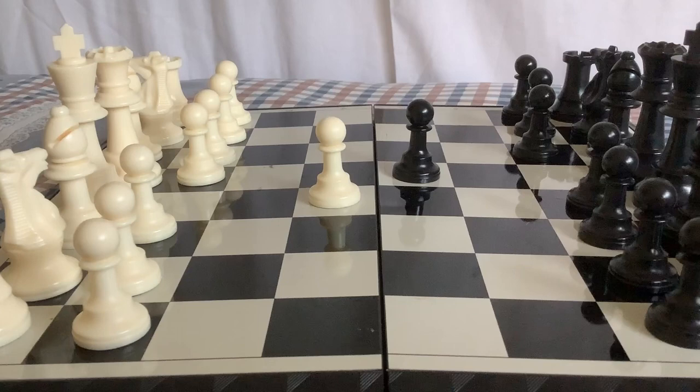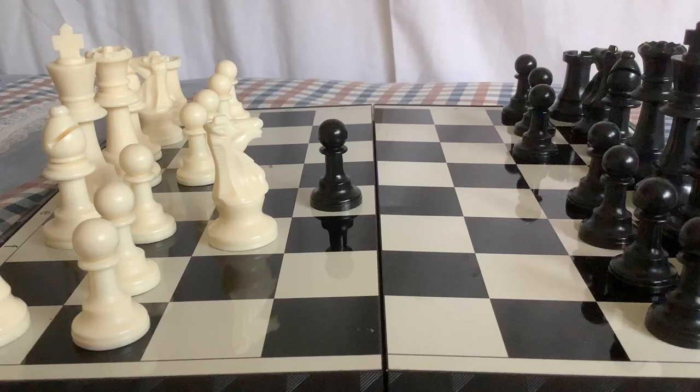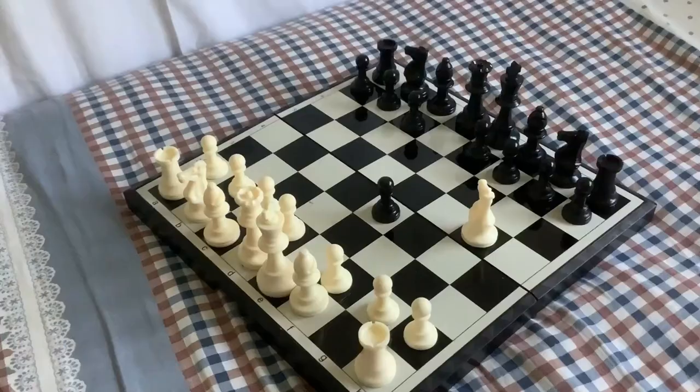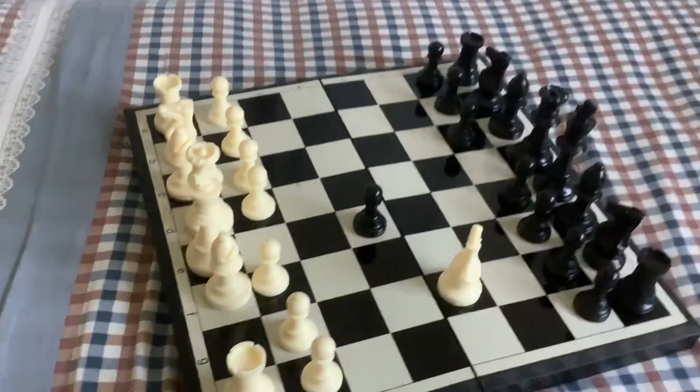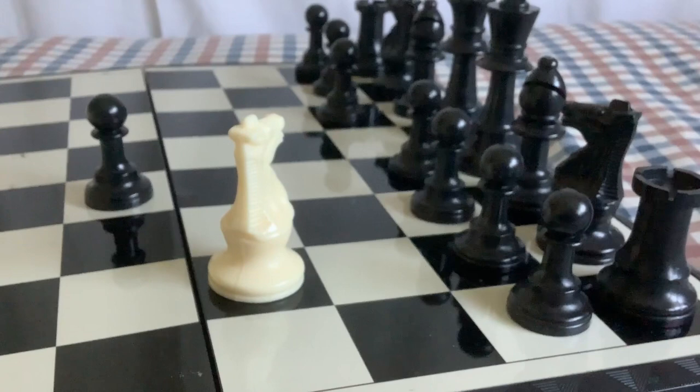If Black takes the E4 Pawn, they have made their mistake and basically you have already won the game. After Black takes your Pawn, you should move the Knight to G5. Moving your Knight to G5 will save the piece and attack the Pawn. To defend the Pawn on E4, Black plays Knight F6.